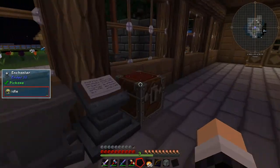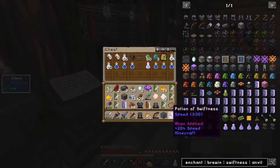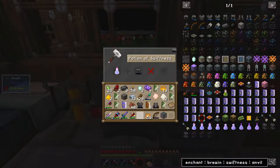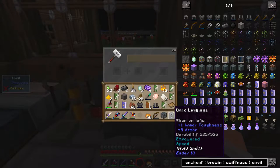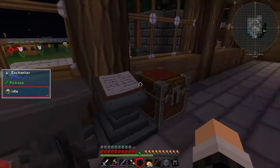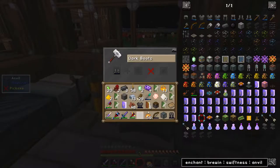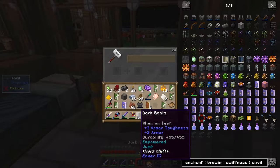With our dark leggings done, we should be able to grab this potion of swiftness and make some swifty pants. Nice — they've now got speed on them as well. And then if I get a piston and put it on the boots, that should give us jumping. Excellent.